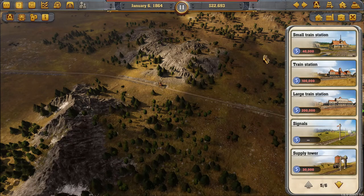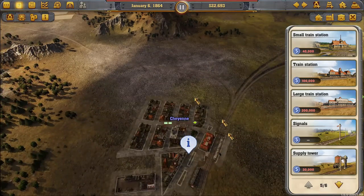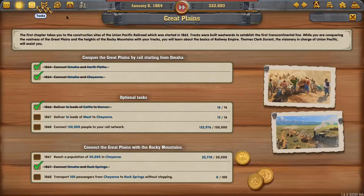We need to wait a bit for money to start a train down that track. Checking our other goals: 133 out of 150 people connected — very good. One more load to go for meat to Cheyenne. And we're close to 30,000 in Cheyenne — just need a little bit more.